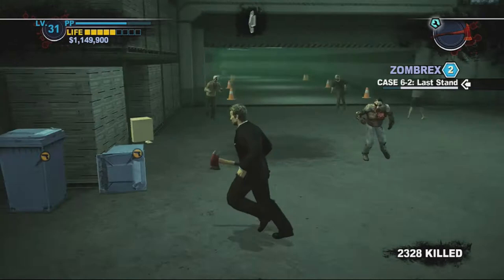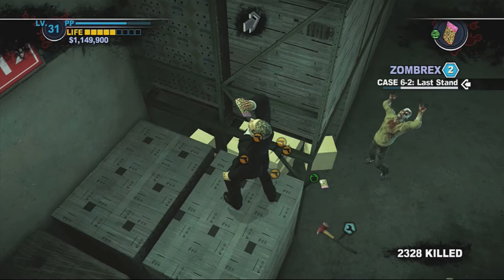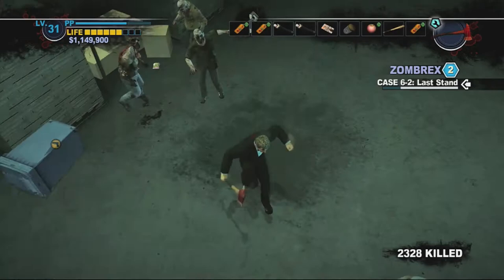Before you go in to defeat him, you want to go and pick up some food — lots of food if you can. You only really need one weapon, and you need guns. If you find a gun earlier on before you go to defeat him, be sure to pick it up — a shotgun or actually a machine gun would be the best.